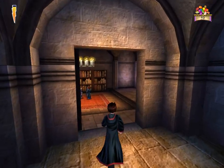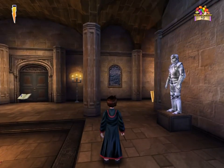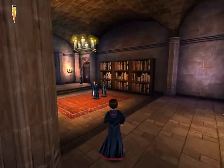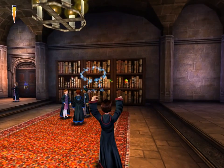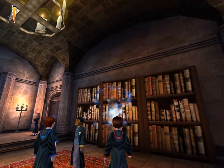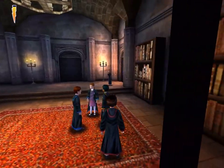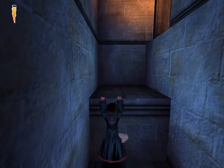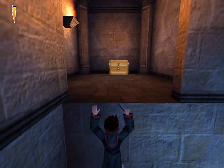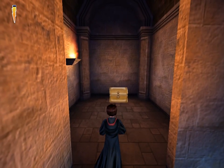There we go. So yeah, I'm ignoring that book because that's actually the door for the charms lesson, if I remember correctly. Aha, there's another one here. So yeah, Hogwarts is filled with all sorts of secrets, just like Dumbledore said. So you really got to search for them.